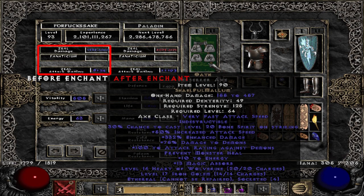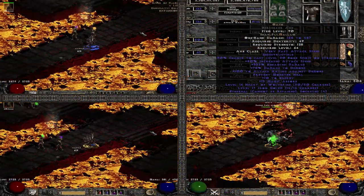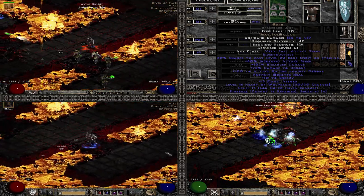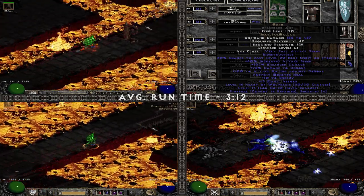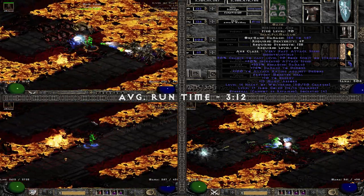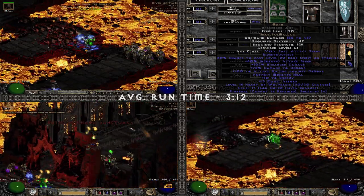First comes Oath — I immediately noticed a massive difference, which you can also see on the character screen. If most other weapons were showing 3k, maybe 3.5k damage, Oath was sitting at 6k before Enchant. It's a massive difference on paper, and it truly felt that way while clearing. Average runtime was 3 minutes 12 seconds — a whopping 25% faster than most of the other weapons. And Oath isn't even that expensive.